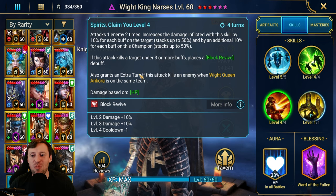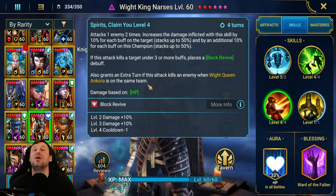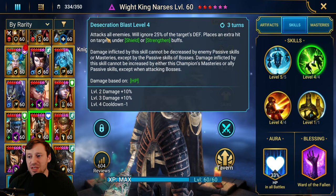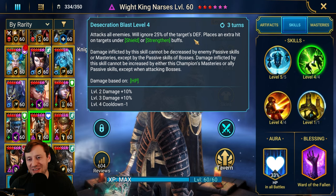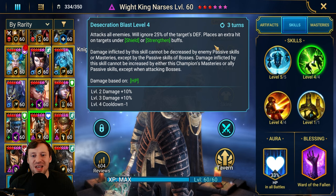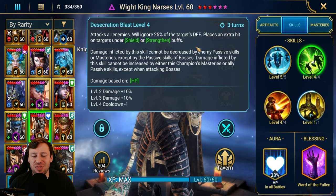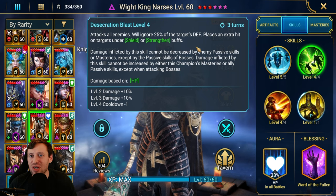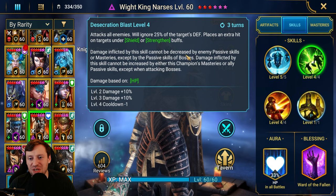He also grants an extra turn if this kills an enemy, and if Ankora is on the same team — this is just next level stuff. His A2, Desecration Blast: attacks enemies and ignores 25% of the target's defense, places an extra hit on targets under shield or strengthen. This is a huge counter to Taras and Marichka, and also champions like Pytheon who uses strengthen. How many people have Bolster on their champions? This is just broken.